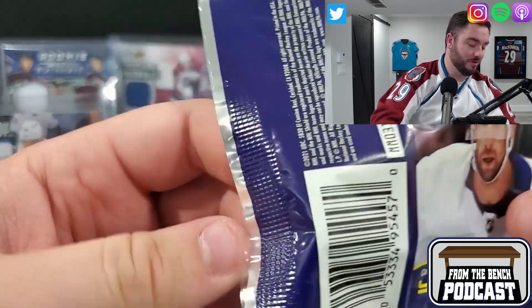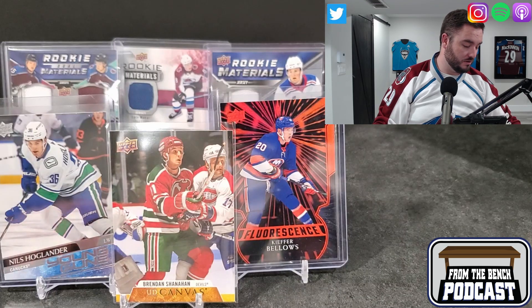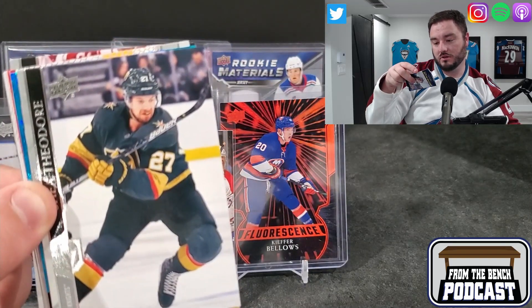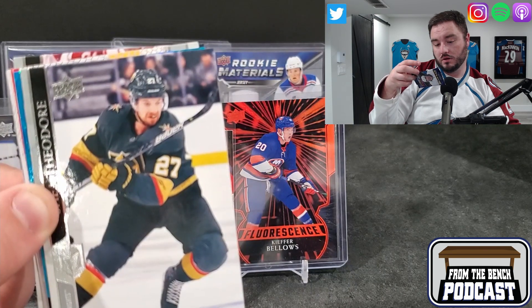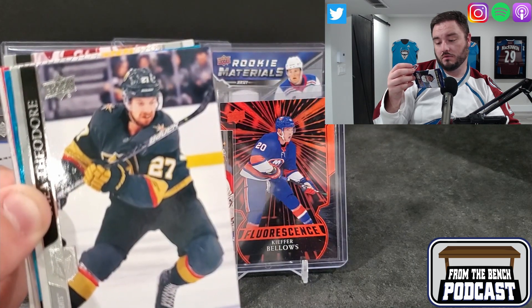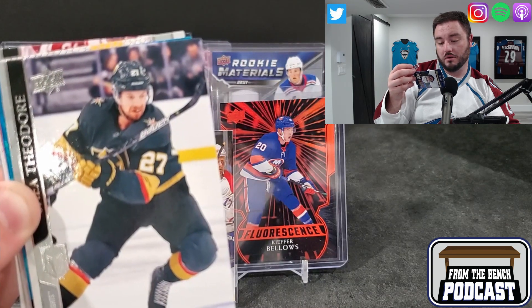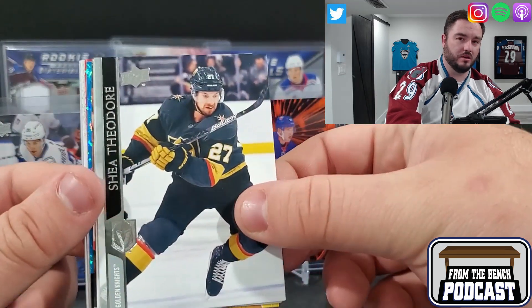We got one more rookie left. There's Niels Hoglander, Sharangovich, Keeton Coleser, Lagosin - I think we got one more left. We got another Dazzlers - this is the pink Dazzlers. Is the pink Dazzlers the low hit rate one? I've looked for this 10,000 times. Florescence, gold, rookie materials - one of these obviously would have been low-numbered. It's either the blue or the pink. I think the pink's actually the low-numbered one, because yeah, we hit the Sidney Crosby pink last time.